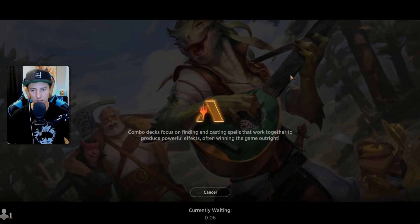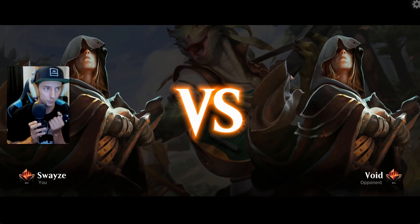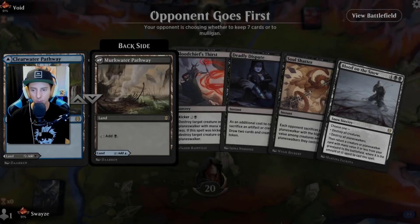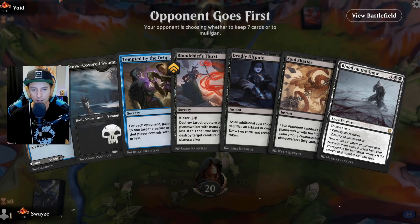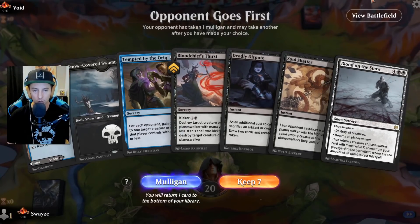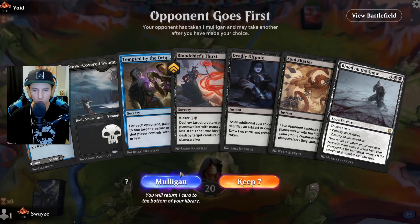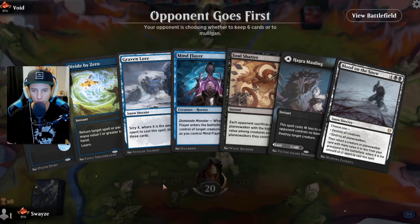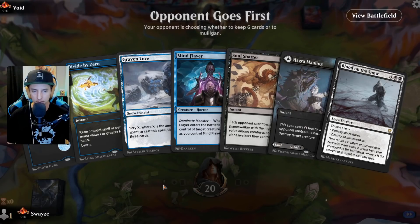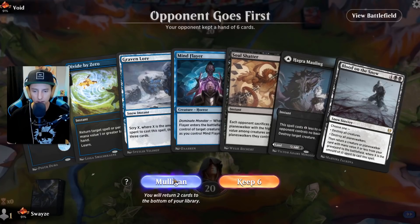Here we go — we're going to be stealing some wins today on the ladder. Up to 91% mythic now, first actual video streaming in mythic, so pretty excited about that. Pretty bad hand to be honest — we have Deadly Dispute which is great, but without an Eye Twitch to go with it and only two mana, I'd keep this if we had a third land but we don't. Have to mulligan. We hit another bad hand — two bad mulligans.